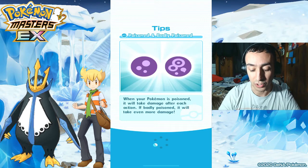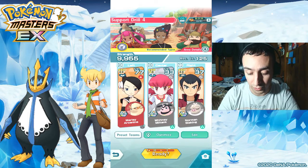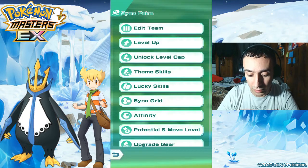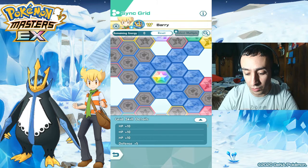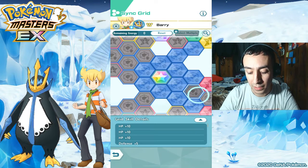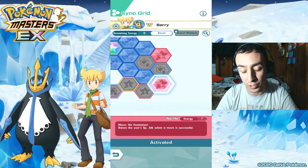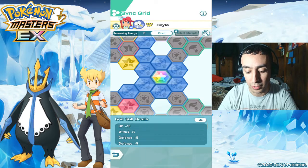Before I let you guys go, I'm gonna show you the secrets for these units real quick — gotta hurry before my phone says insufficient memory again. Empoleon: Inertia, No Hesitation, one of them ramps up and one has a chance to raise Special Attack. Really good — you can screenshot it.